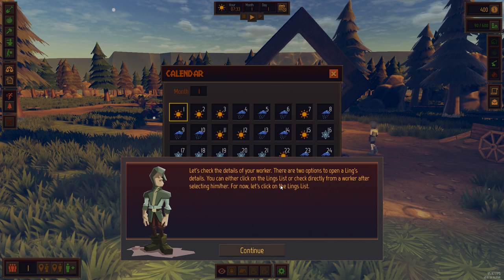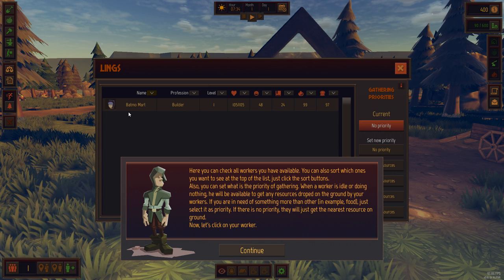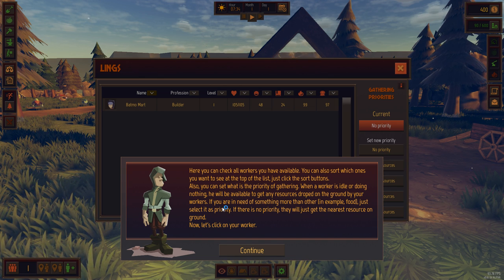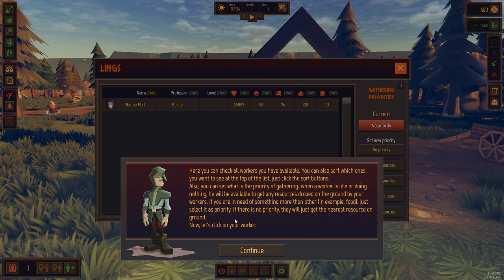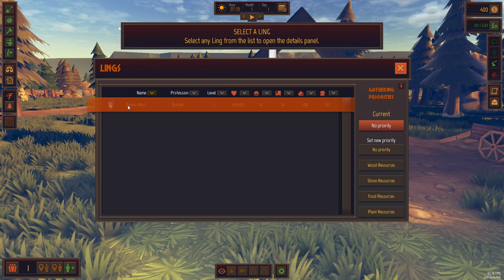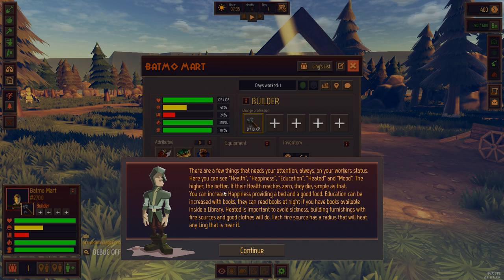Let's check the details of the worker. There are two options - you can click on the Lings list or select the worker. They're called Lings, your workers. This guy's name is Batmo Mart. Here you can check all workers you have available. You can also sort which ones you want to see at the top of the list. You can also set up priority of gathering - when a worker's idle or doing nothing, he will be available to get any resources dropped on the ground by your workers. If you're in need of something more than other, for example food, just select it as the priority of the worker.